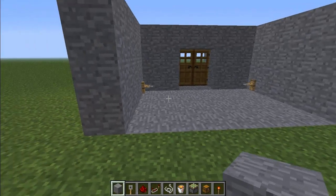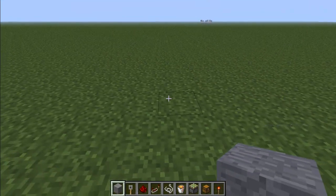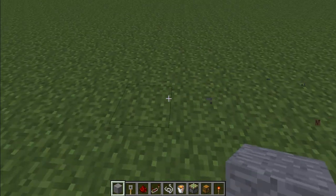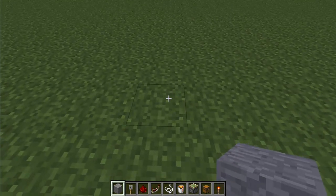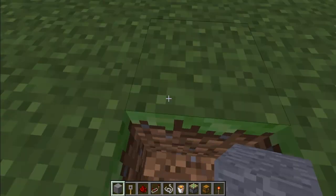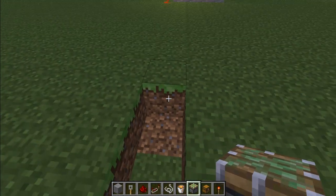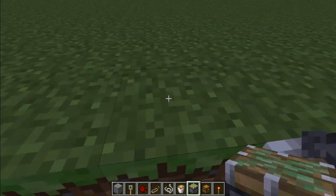Okay, so now you've seen how it works, we're going to make it over here. You're going to start by digging a 6x1 trench like this: 1, 2, 3, 4, 5, 6 — and at the end of each you're going to put a sticky piston like so.